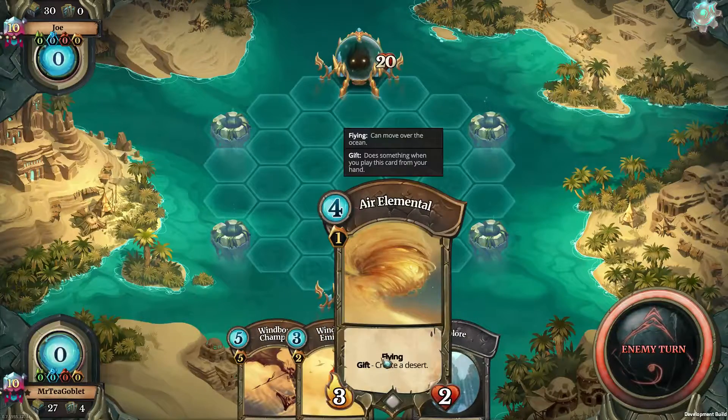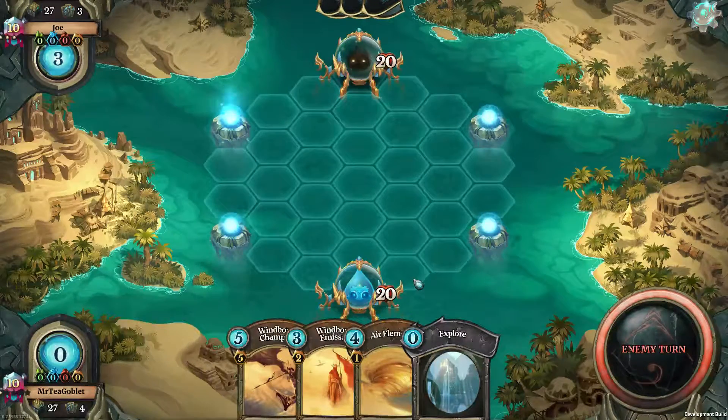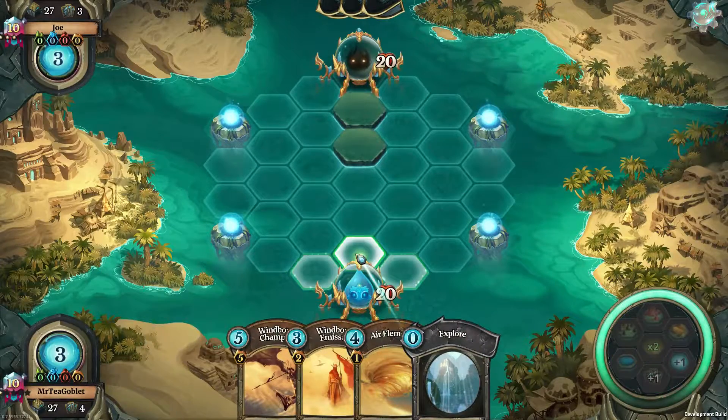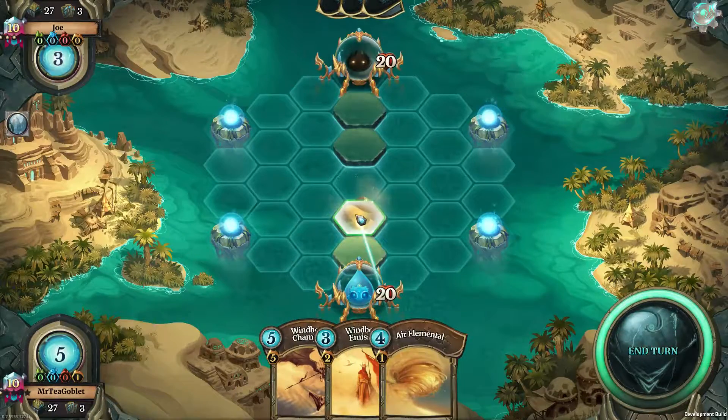Drakkar sky captain on turn one would have been even better but I think this is fine. The opponent redrew their hand, and it looks like we're facing some sort of rush here. That's fine — we'll try to block it off, and for that the air elemental is perfectly fine.